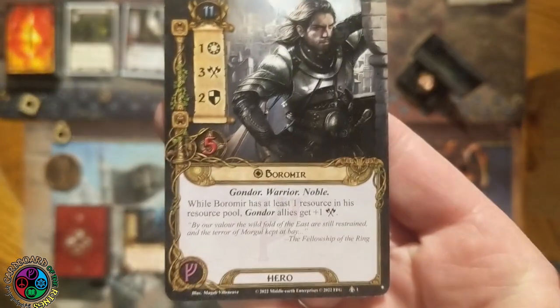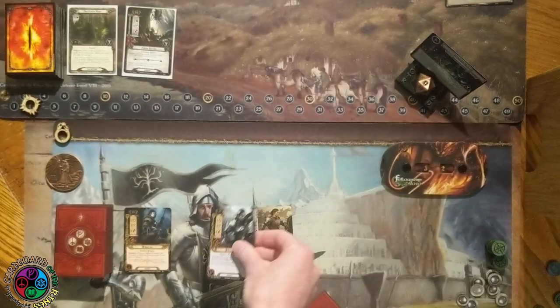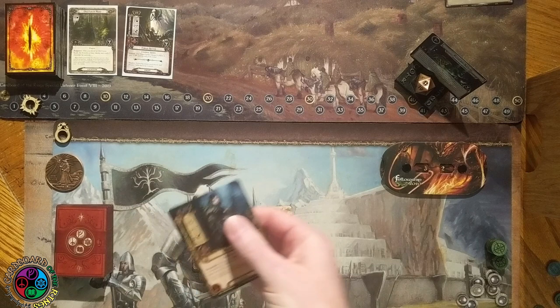Boromir is also here, 11 threat. Leadership, 1/3/2/5. Gondor, Warrior, Noble. While Boromir has at least one resource in his resource pool, Gondor allies get plus one attack. So he is excellent at leading the Gondor army. The Gondor trait is all about building up an ally swarm, and Boromir boosts all of them. And that is table-wide, so everybody's Gondor allies get the boost if he has a resource in his resource pool.